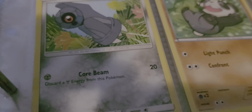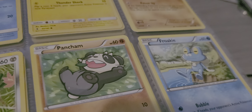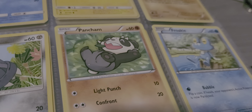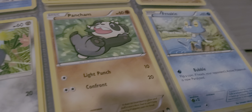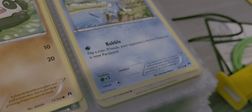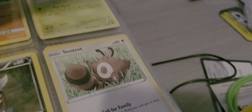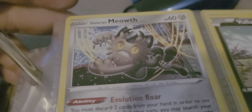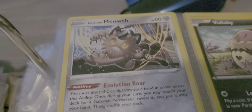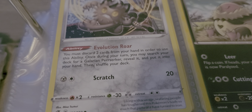There we have Veldum, Corby, Pancha with Light Punch and Confront for ten and twenty. Froakie with Bubble. Galarian Meowth with ability Illusion War and Scratch as its attack.